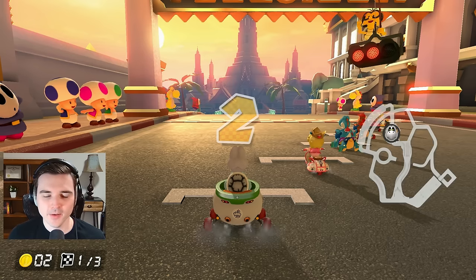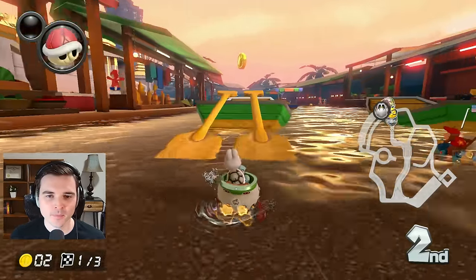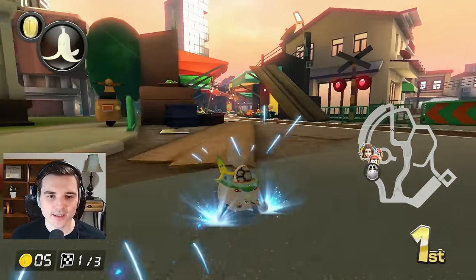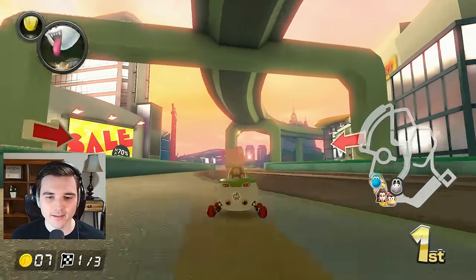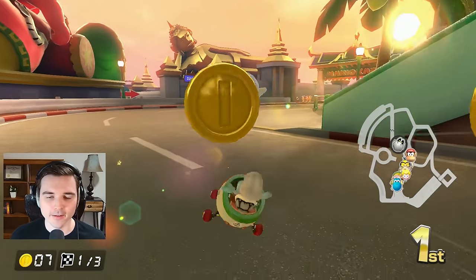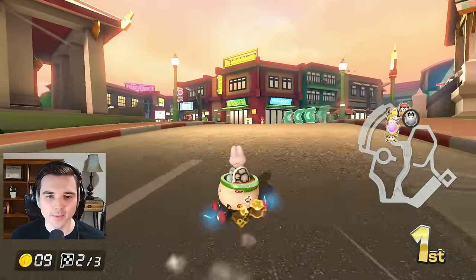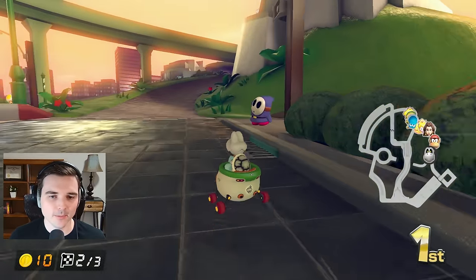For the next race we're rocking Dry Bones — back to a super lightweight character, probably my favorite type of character to play with the Koopa Clown. On 200cc with a great handling build, it just feels amazing. We go ahead and back that red shell, trying to front run and never look back. But we get booed literally the second before the red shell is about to connect — unfortunate. Then there's another red shell and I have to burn my super horn already. We're still in first though, so really can't complain. This Dry Bones build feels amazing — lots of handling and mini turbo, which I always really enjoy.